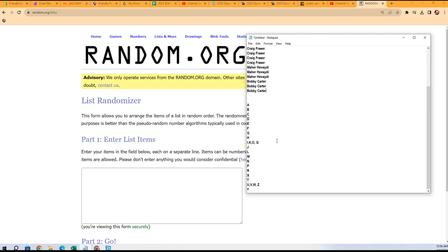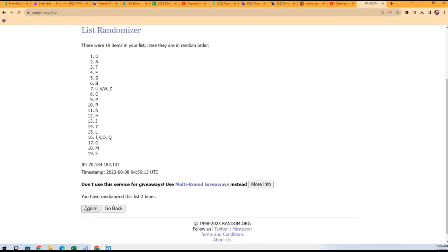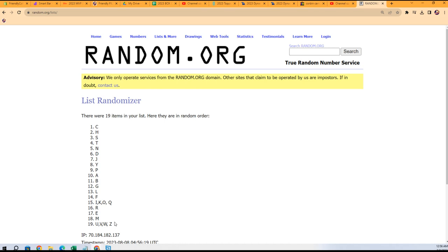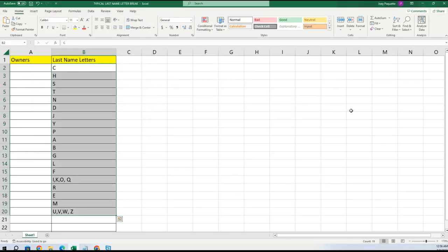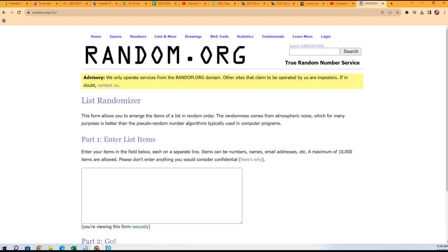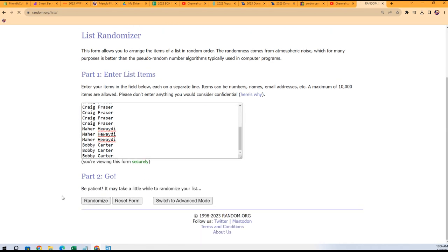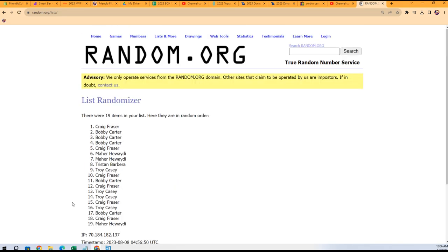Now let's do the order random. Right over here to a randomizer — first thing we're gonna do is shuffle the last name letters up. Seven times through — one, two, three, four, five, six, seven. All right, so we're gonna copy that list and paste special text just like that. Same thing with our owner names — seven times through, one, two, three, four, five, six, seven.